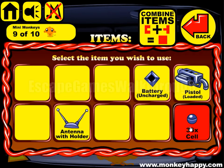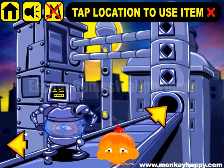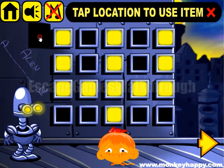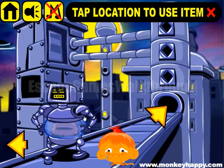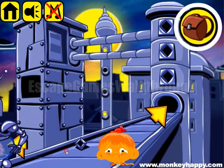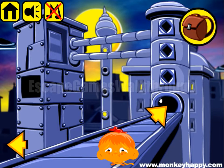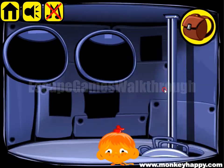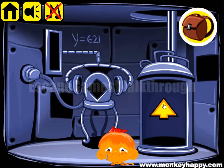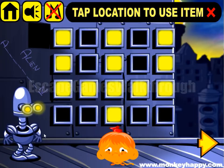We have 36 cells, but we have a pistol, so let's look for other panels. Here it is — this knot. Here it is — this one's an antenna, we have it. So 39 we have. Let's search for the last one. Oh, here it is. So we can give these 40 cells to this robot.